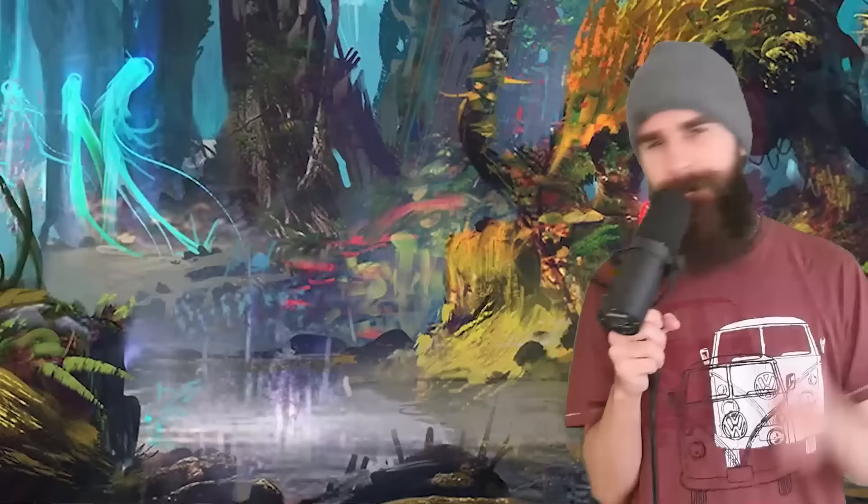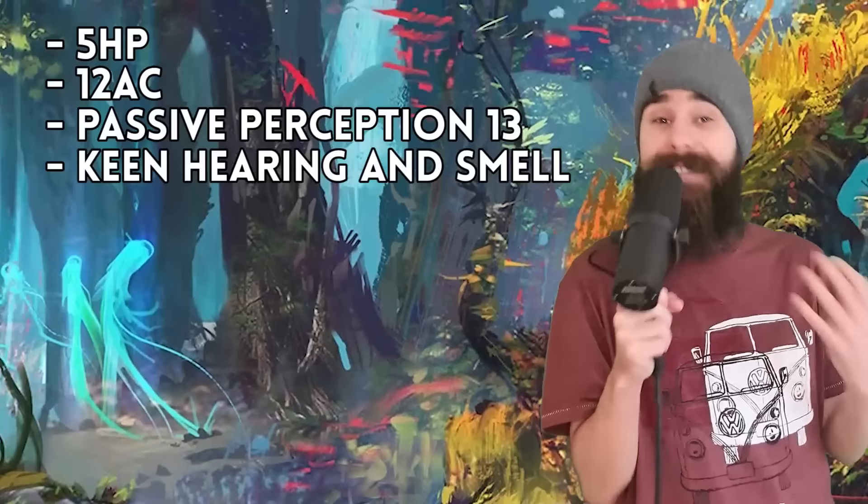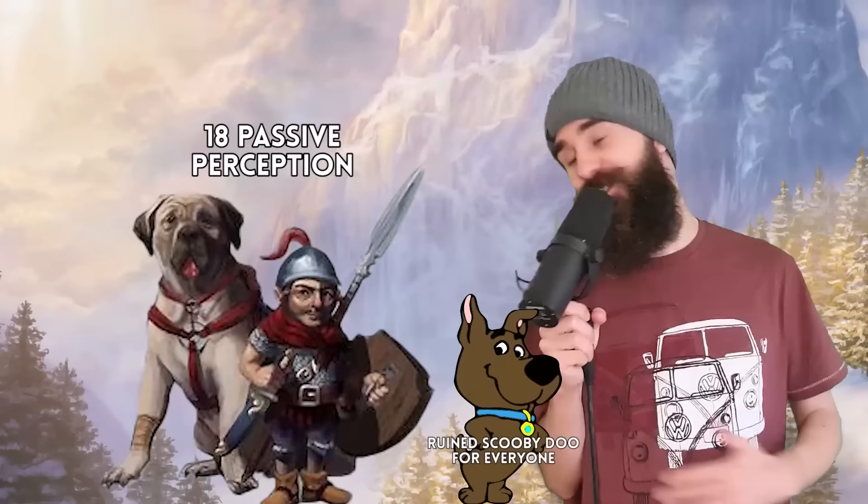But that's just the start. It also has a passive perception of 13 and advantage on perception checks against things that can be heard or smelled. As outlined in the Player's Handbook, advantage on a perception check gives you a plus five to your passive perception. This means that if you have your dog with you, you've got a party member with an 18 passive perception if something can be heard or smelled — an amazing lookout that will outperform any player character for most of the game.